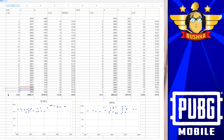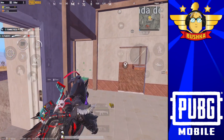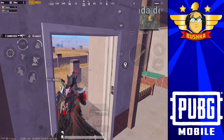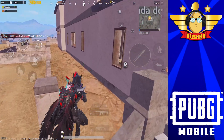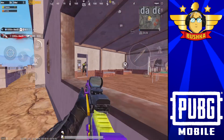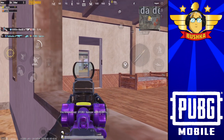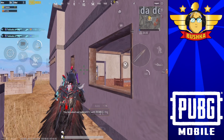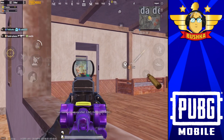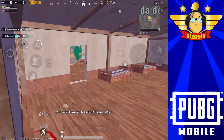Let me cut through the kerfuffle: the M416 has less horizontal recoil than the Scar L, and it also has slightly less vertical recoil than the Scar L. I think that's pretty clear from a lot of people testing a lot of stuff over a lot of time, but I just wanted to make sure this patch, and it also gave me a chance to run the numbers in a new and interesting fashion.